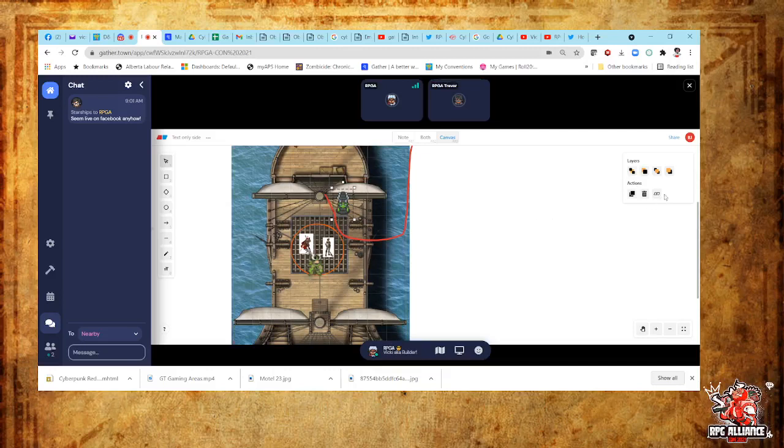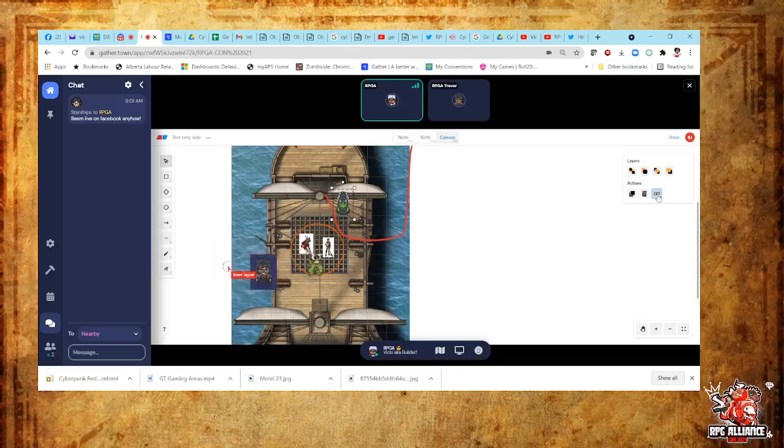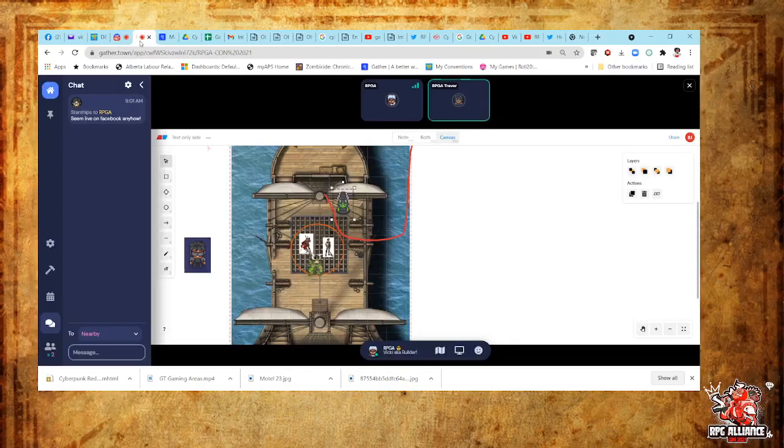I'm wondering if we can put in a link — what's that link button anyway? That's 'copy link to elements.' When you click on an image or a token, it comes up on the right-hand side.